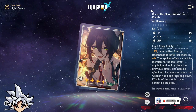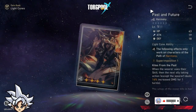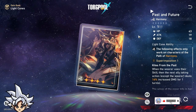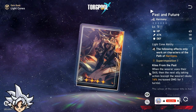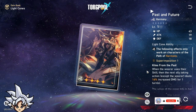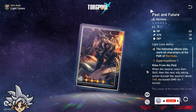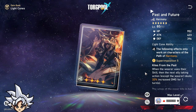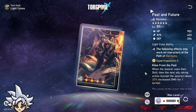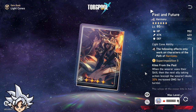I wouldn't say it's better than Bronya — it's second tier. There is another free-to-play option: 'Past and Future.' This one is really good because when the wearer uses their skill, the next ally deals extra damage. As I've said in previous videos, damage dealt is better than attack increase. If you max this out, it's a 32% damage increase for the next ally. Imagine putting this on Bronya and getting 32% damage increase on Seele — that's broken.